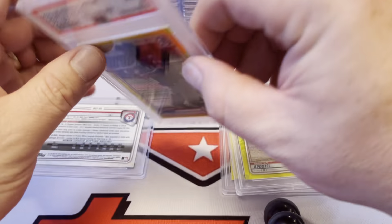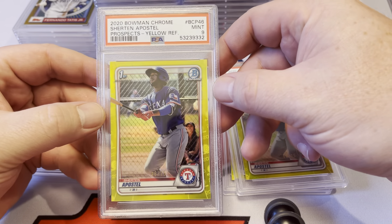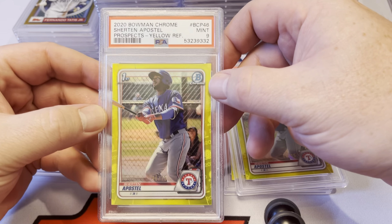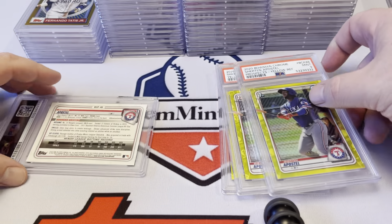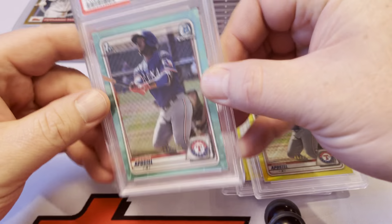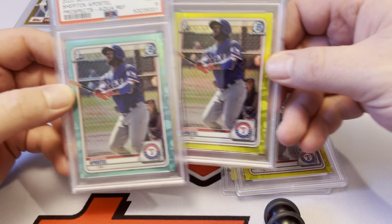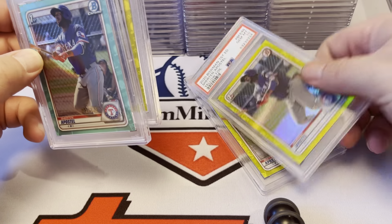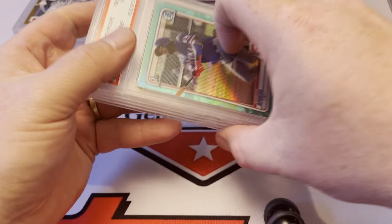There's the yellow chrome refractor — top to bottom off a little bit, PSA 9. And I think it's an aqua — maybe purple — aqua. Got a 9. So 9s on the two chromes, 10s on the two first editions. Happy with those. Put them away, hopefully he becomes something.